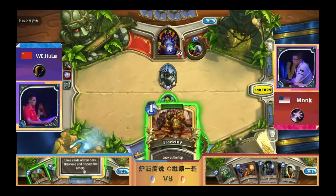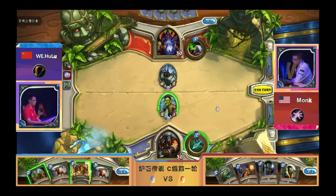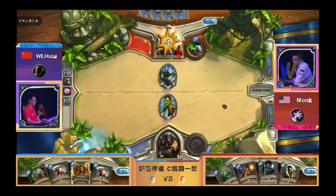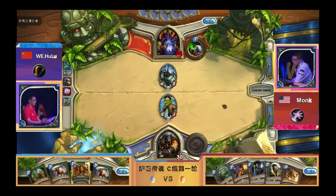His damage range right now is four. His play options are very limited, but he knows now that he's playing against Zoo, so he can use Tracking for the things that he needs. Double Unleash is really powerful — I think with double Unleash and an Explosive Trap you don't really lose this matchup. We'll see if he uses Explosive Traps.